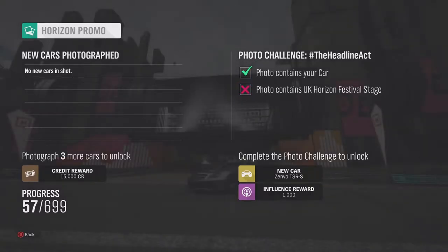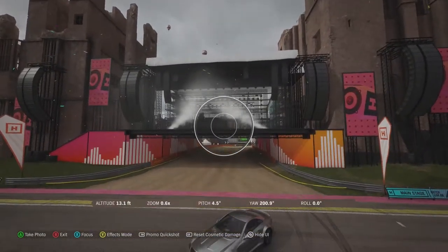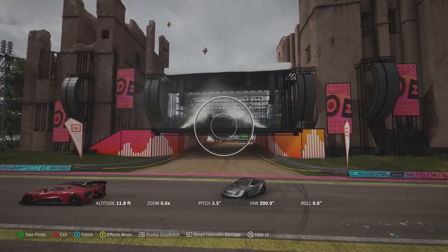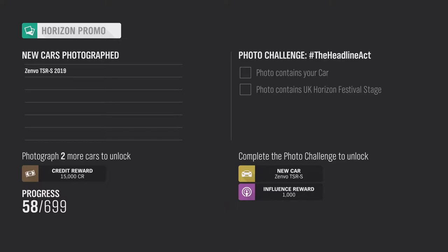I did this the first time and I didn't get it, so I backed out and you just have to go a little higher. You must get the stage in, and I think the car too, so I just zoomed out a little bit. And then, just like that, you see the two ticks. It is what it is.